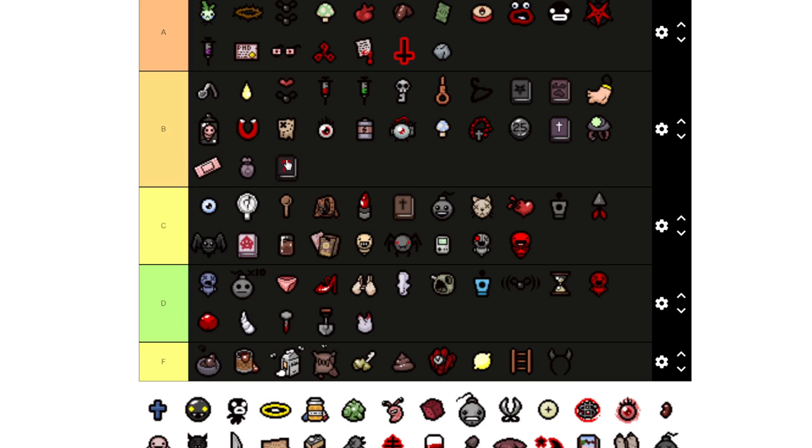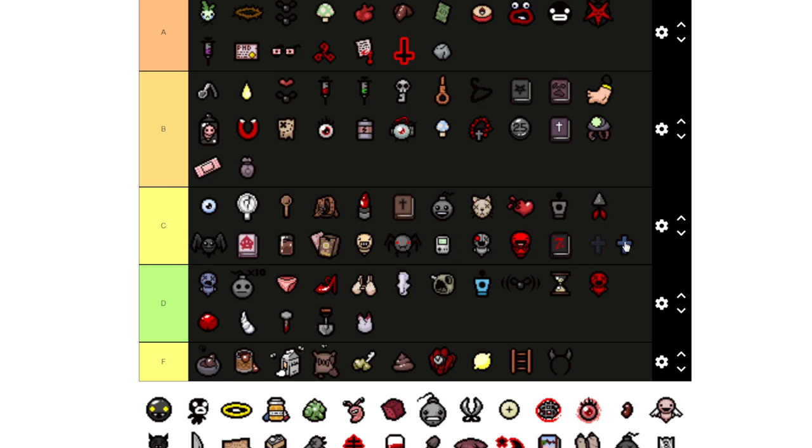Actually I want to put the next item in C tier because it's not as great as it used to be. It still gives you some consumables — it's not as much as pre-Repentance. It drops random consumables including little miniature batteries. And another item I'm putting in C range — pains me to put it there because it used to be really good, but it's been nerfed severely. It still gives you soul hearts but not as much — like every seven or more rooms now.